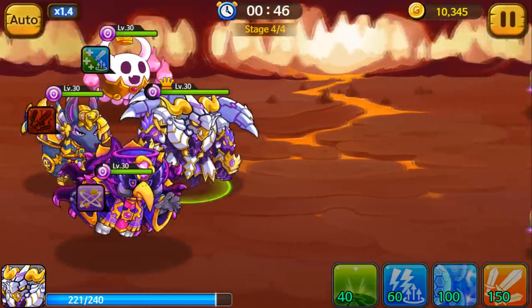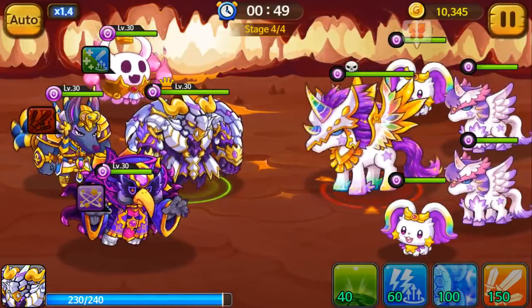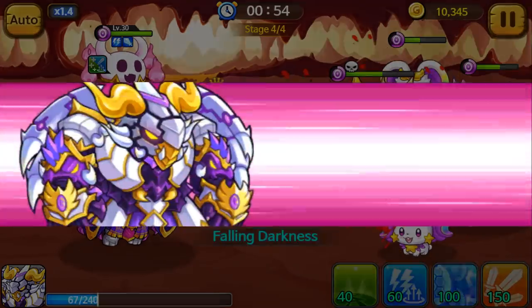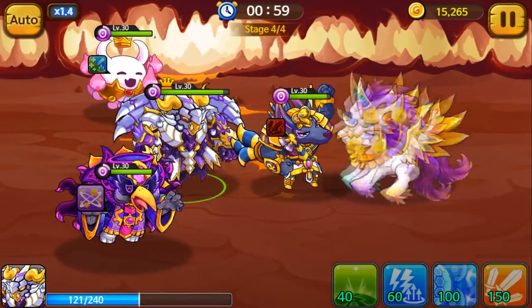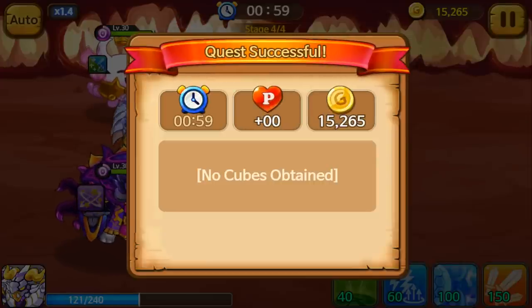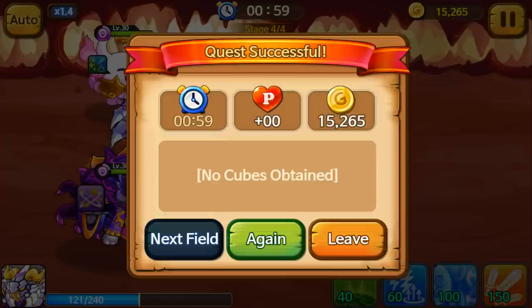As long as you save your energy and dump it all into Treasure Island, you're going to net about a million gold every time the event comes out. If you do the raid seven days a week, that's about a million gold from raids, plus another million from Treasure Island whenever it shows up — netting you about two million gold a week. If two million gold a week isn't enough for you, you need some help!